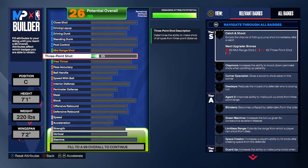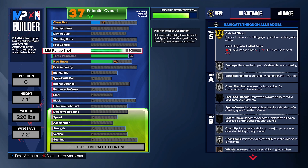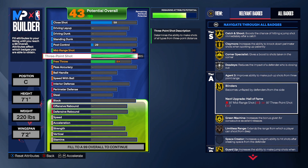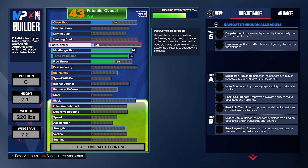Starting with the three-pointer, max it out — you'll get claymore, catcher, shoe, corner all on gold, plus limitless on bronze, which is already overpowered for a big man. For mid-range, bring it up to 89. Having that 89 mid-range also upgrades the three-pointer badges — blinders, green machine, and guard up all move up to gold because of how 2K interconnects the attributes.